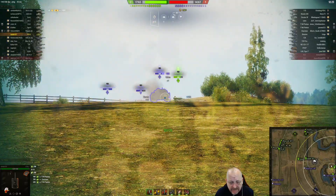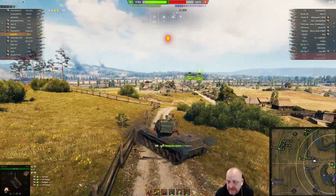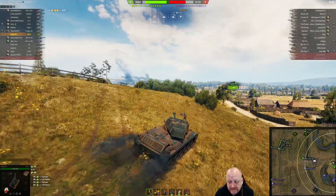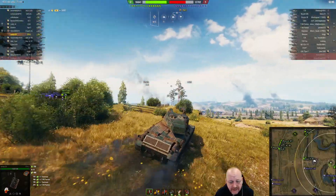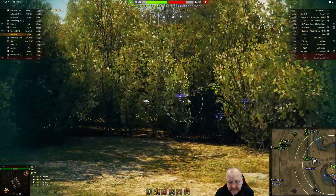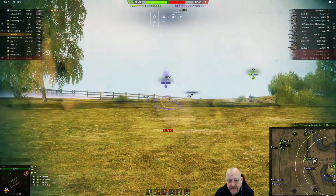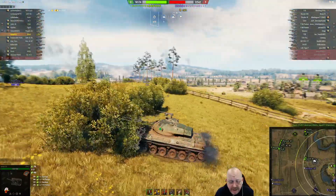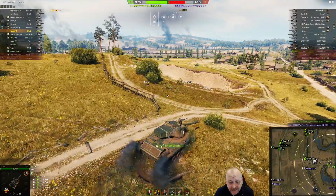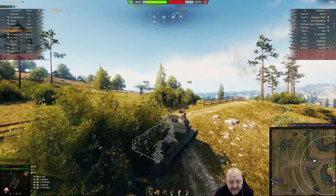Here comes the GF. The IS-3 and Tiger II are falling back — they're not going to follow the 703-II up there. Tonster is trying to give them all the help he can. The arty is firing — probably trying to get the WZ and the Scorpion. Nice arty shot there! The 703 has made a very bad choice; if you're going to make that maneuver it can work, but you need the backup, and the IS-3 and Tiger II were not going to do that.